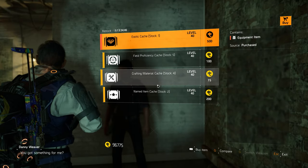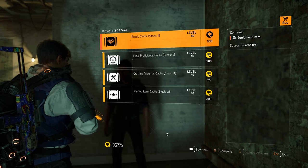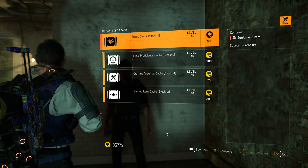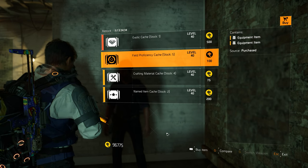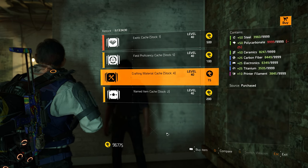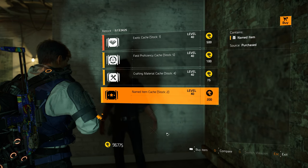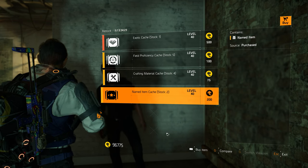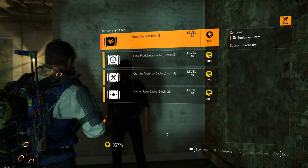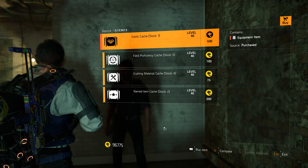Let's see what we get. So there is a limited amount of stock — that's interesting. We can buy one exotic cache right now, five field proficiency caches, four crafting materials, and two named items. That makes sense, because a lot of people like me have a lot of textiles. Imagine if this was unlimited — I could get a lot of exotic components right now. That would have been a lot.